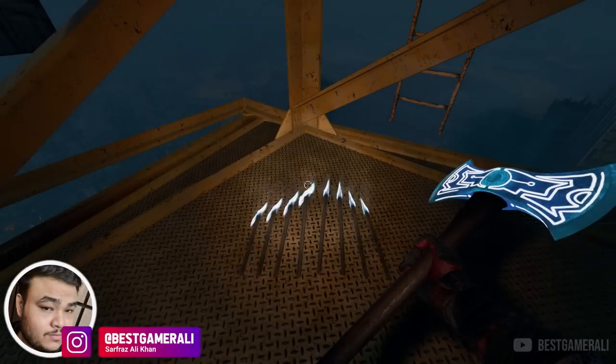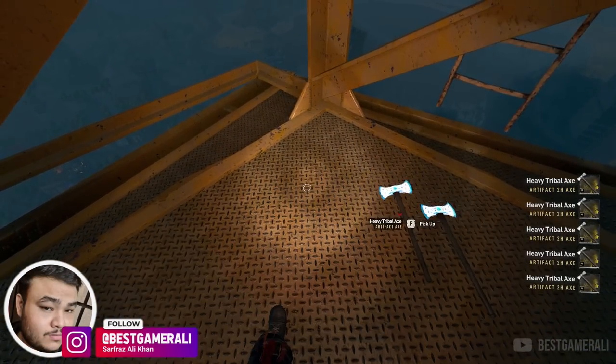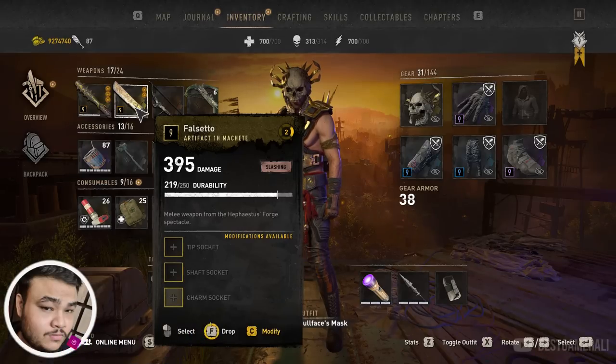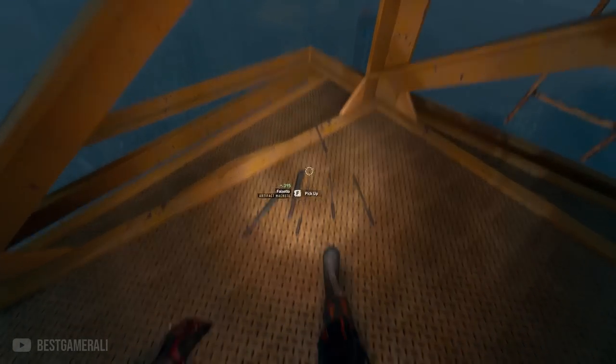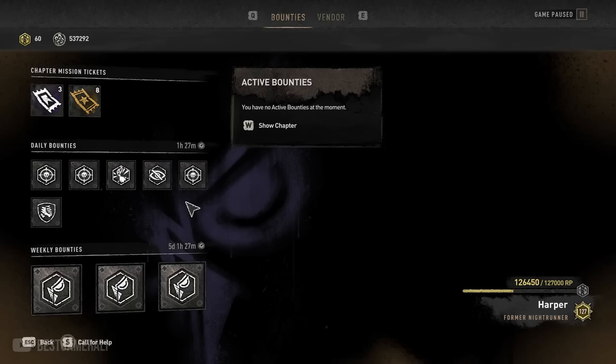Hello my friends, welcome back to my channel. Today we are back with another Dying Light 2 video. The last video I made about the Dying Light 2 duplication glitch no longer works after the latest patch 1.8.1. But you don't have to worry because there is a workaround to that glitch — you can still duplicate if you follow this trick that I am about to show you.